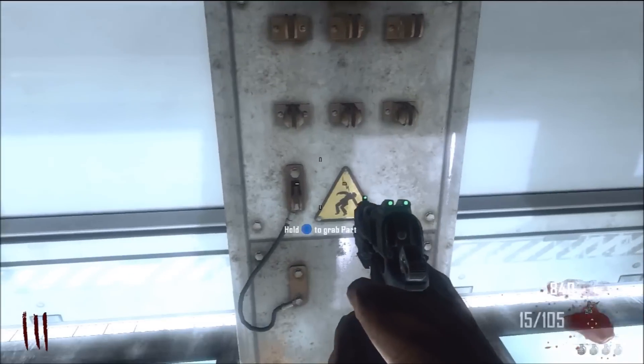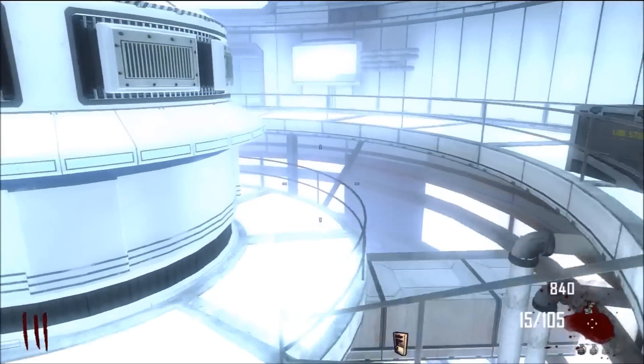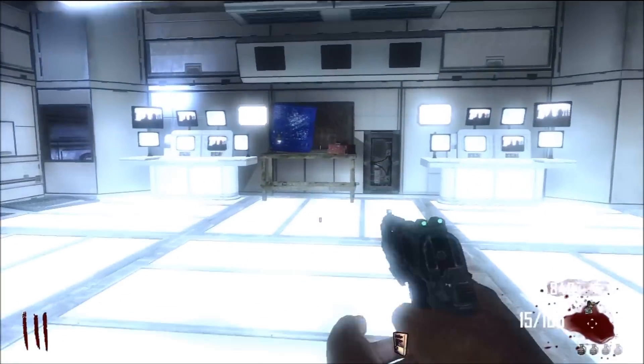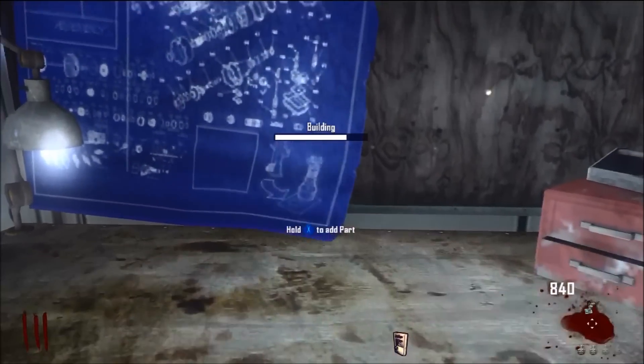So basically you need two parts to turn on the power. You need the motherboard, which is right here. You're going to grab that and run over here and build it on this table. Basically every table builds something new. The blueprints are on the back, as you can see right there.